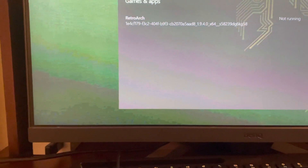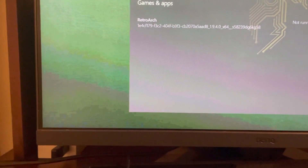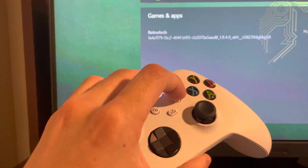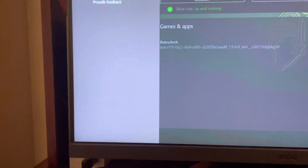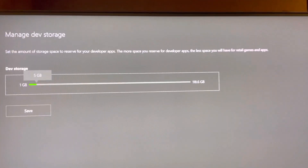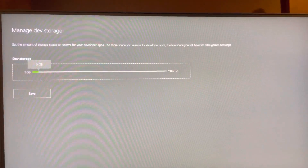In today's video I'm going to be showing you how to manage your dev storage on dev mode. What you want to do is press this button on the main home page, then go up here to manage dev storage — you can see how much storage you have. That's the tutorial, peace.